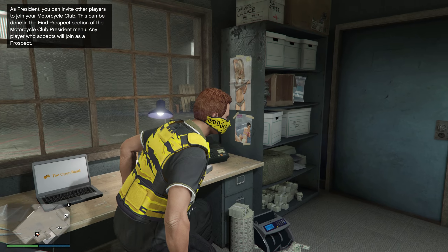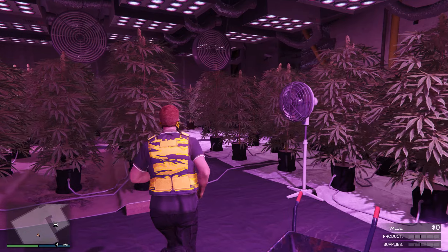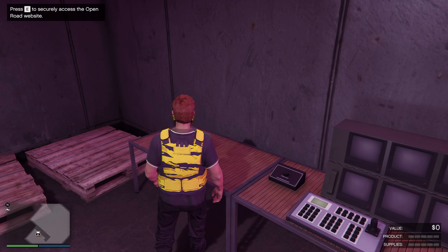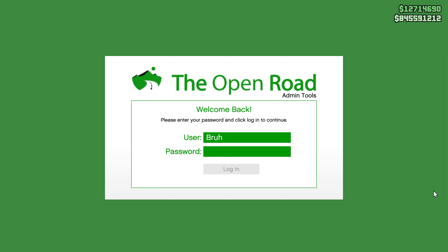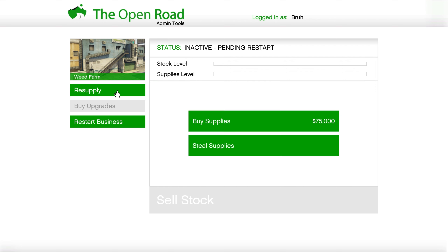Make sure to have at least two businesses for maximum RP potential. I'm going to do the cocaine lockup since we already have a little stock, and our weed farm. Starting with the weed farm since we don't have any supplies there — we'll go over to it and head to the computer inside. Log in, and here we have our resupply option. We can see we've done four total sales, so we're going to resupply.